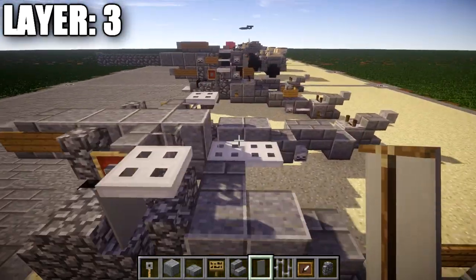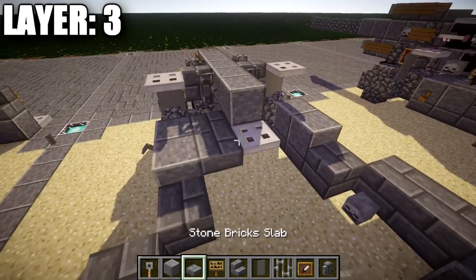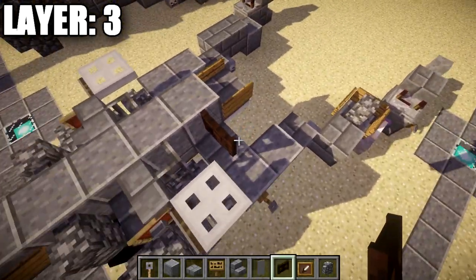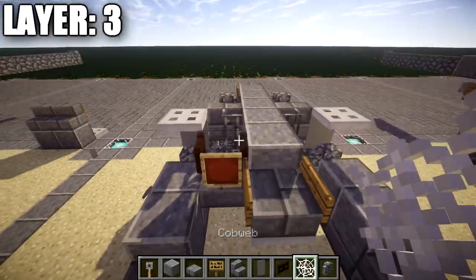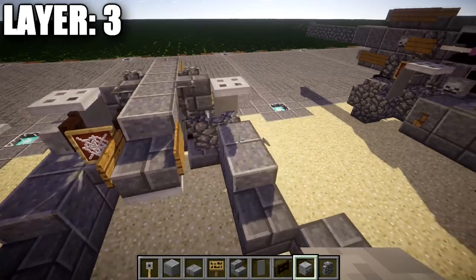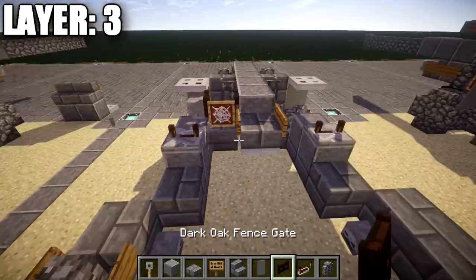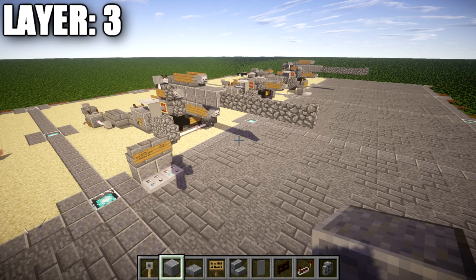Continuing back, place another polished andesite block, then a stone brick slab in position with wooden signs on both sides. On the right side only, place a dark oak wood fence gate on top of the stone brick top slab, opened toward the rear. Coming off the fence gate, place an item frame, then a cobweb inside the item frame. Place a skeleton skull off the side of the dark oak wood fence gate — this creates the gear mechanism. The left side is left open. Place two redstone repeaters on the two polished andesite blocks and flip their notches out to the side, fully spread out. That finishes layer three.